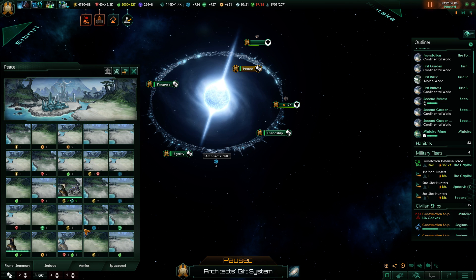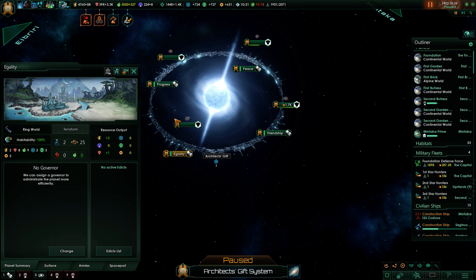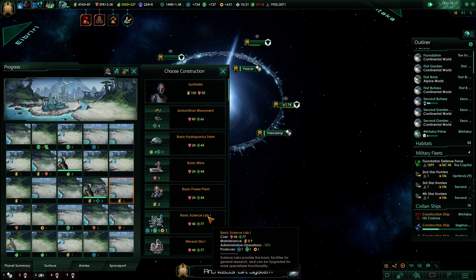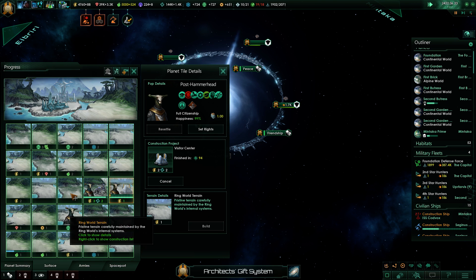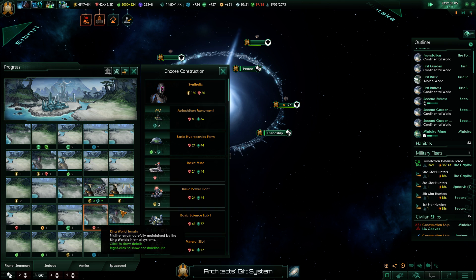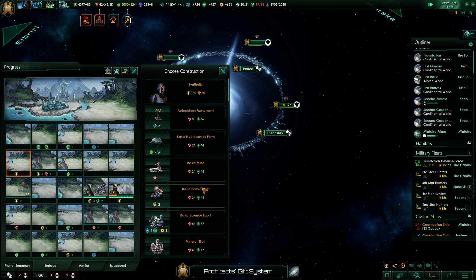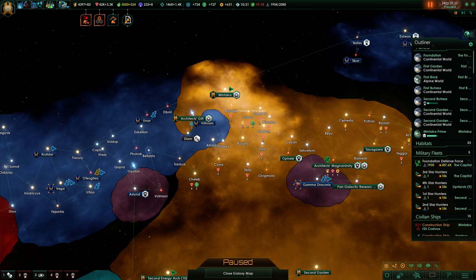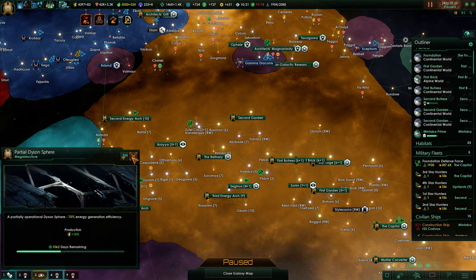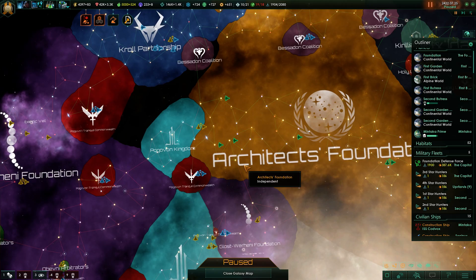Peace needs the same treatment. Putting a spaceport module on there — this is actually moving forward quite nicely. Building a visitor center right next to the whole thing; they'll work it for sure. Couple of synths — I just want to build the buildings, I don't need this place completely filled. We have a new election coming — I want those sweet influence points because they'll allow us to build something else. The Dyson sphere is at a thousand days — getting closer. Research is still plentiful in the area.